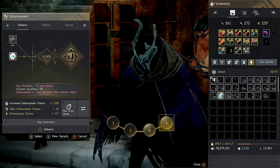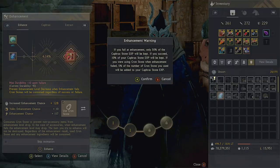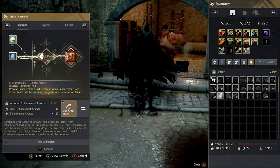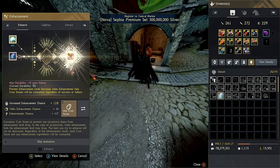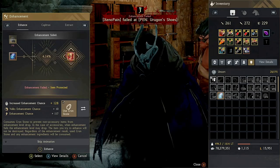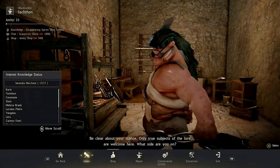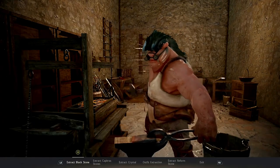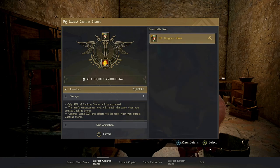Enhancement — and then let's go for another PEN attempt. For each PEN attempt you guys are going to get kafras for each failed PEN attempt. Now we can go back to the Blacksmith, go to Extraction, extract kafra stones, put the TET Oregons — now we have 45 kafras we can extract.